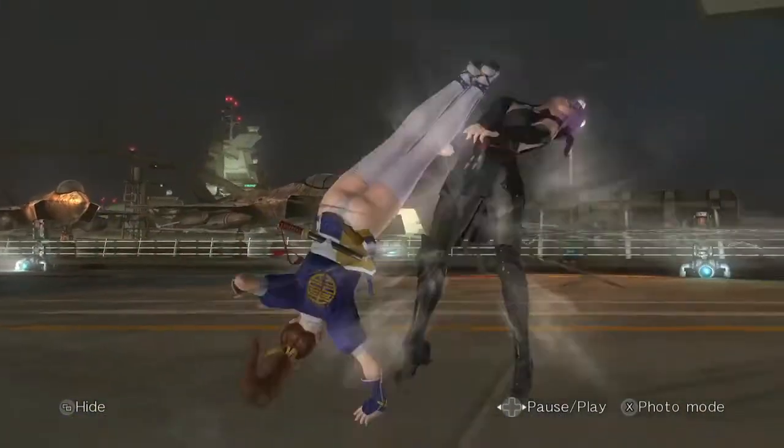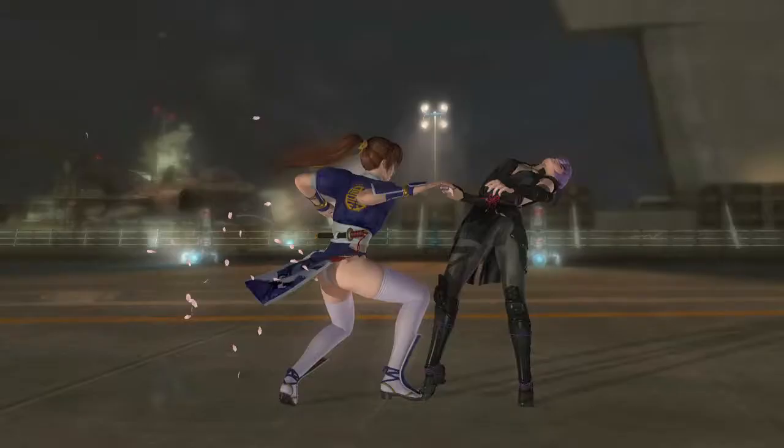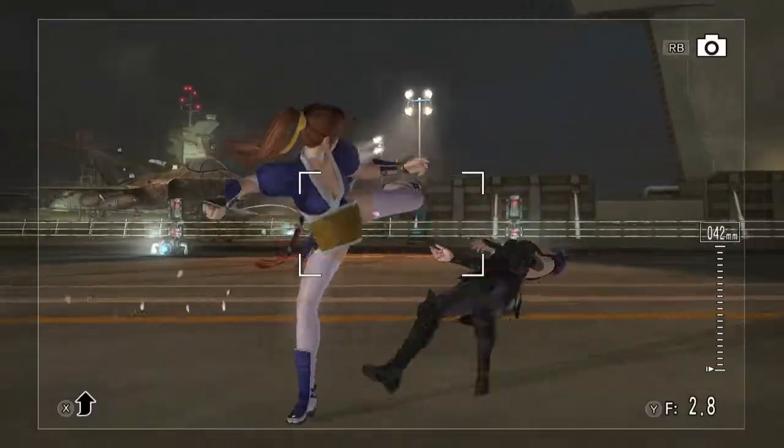Then what you want to do is hit Start or hit the X button, and then scroll down to Take Photo, then hit Right Bumper to snap a pic, and then hit A to save it.